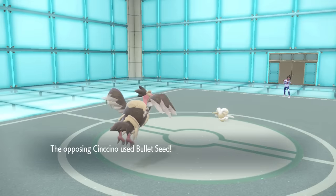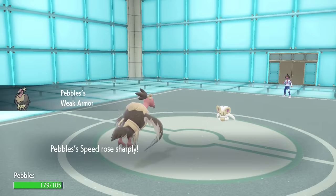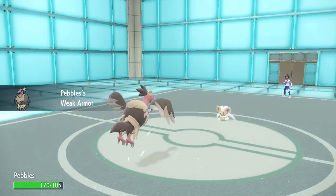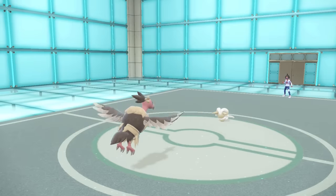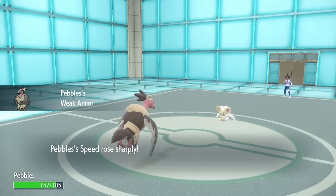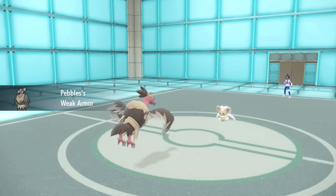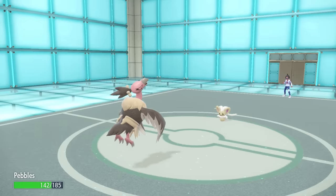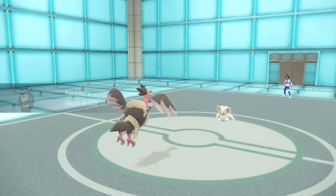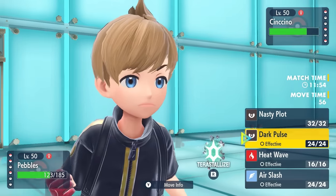I have a plan - switch into Mandibuzz. It works out pretty perfectly as they end up going for Bullet Seed, which is going to activate Weak Armor, giving me plus two Speed and minus one Defense with every hit. With Loaded Dice this thing is going to hit me at least four times. I switch into a Bullet Seed - I kind of switched into this mostly as a sack, but this thing's stats are going absolutely nuts. I can live all the Bullet Seeds and I'm going to be at plus six Speed and minus four Defense. Cinccino on a Technician set with Loaded Dice is extremely scary. I'm fast as hell out here and I can outspeed it and go for Dark Pulse.